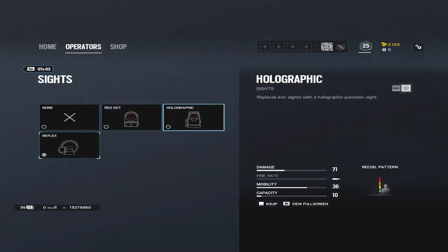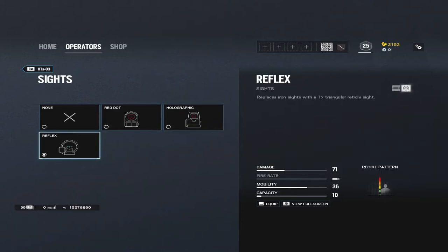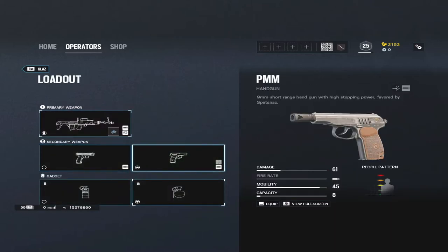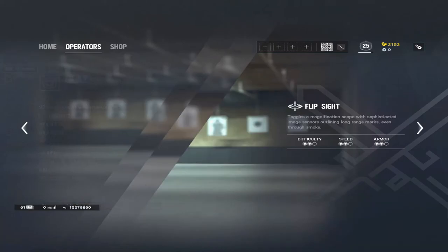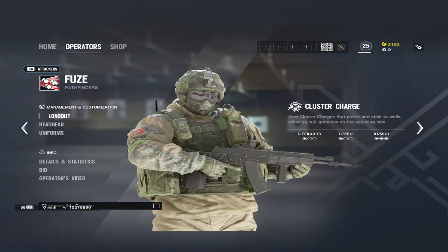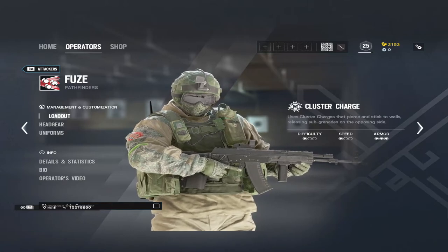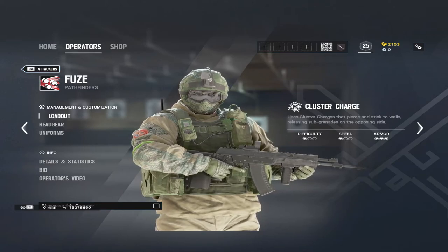For Glaz, I take the PMM pistol which does 61 damage per shot, and I'd say take smoke grenades because with his thermal scope he can actually see through them. I didn't recommend Fuse because his cluster charge is an explosive and it's very easy to accidentally break your own team's equipment — like drones — and hurt teammates. If you don't know what you're doing, Fuse really isn't a good idea. He does have a good gun though — the AK-12, arguably the best gun in the game currently.